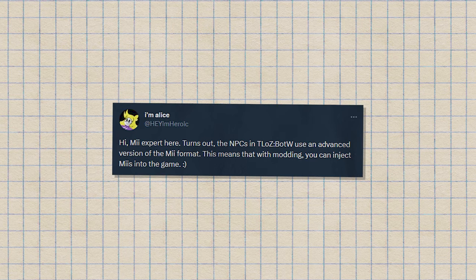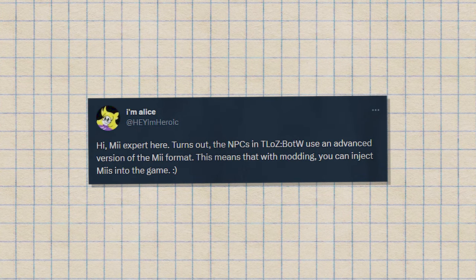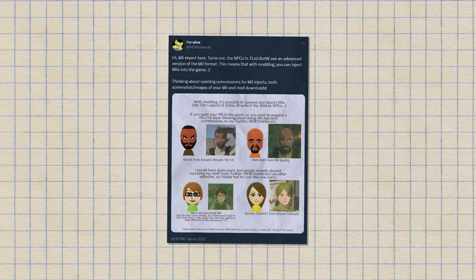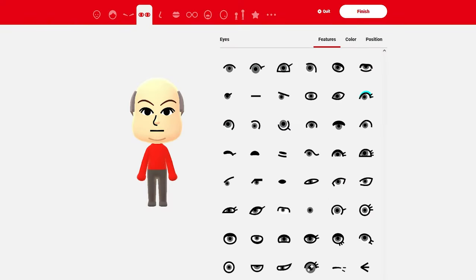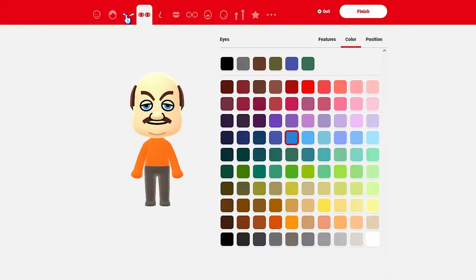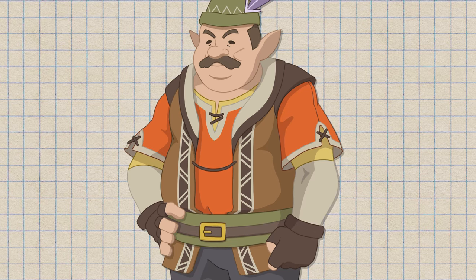The hardest part for me was Morshu's face. I didn't fully know how to draw in the Breath of the Wild NPC art style, but then I remembered something I saw years ago. Turns out, the NPCs in The Legend of Zelda: Breath of the Wild use an advanced version of the Mii format. This means that with modding, you can inject Miis into the game. Big shoutout to Alice, who goes by @HeyImHeroic on Twitter, for this still mind-blowing discovery. I just think it's cool that Nintendo still uses Miis in some format, even though it's not in the way we recognize them. So I had an idea: what if I just make a Morshu Mii? I managed to make a Mii that resembled Morshu enough that I was satisfied with, and now I could use it as a reference. Just like that, we have our Morshu concept art — drawn in the style of the art book's concept art, just to give it that extra kick.